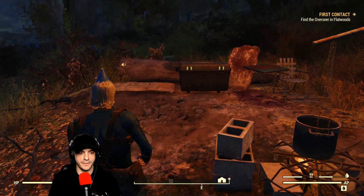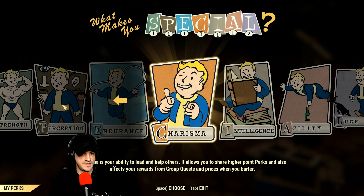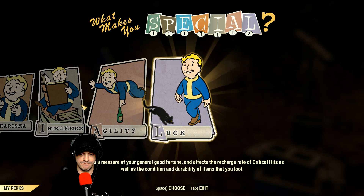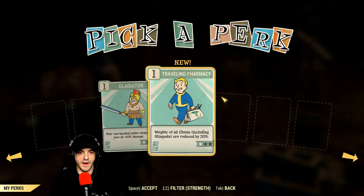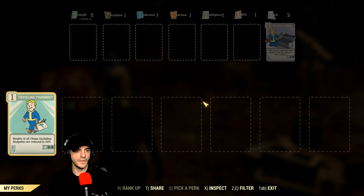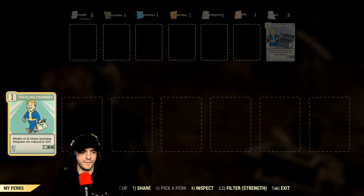So now we've got a little bit of a mission — we need to find the Overseer. Also, while we're doing that, let's go ahead and level up. We've leveled up our Luck. We'll go a little Strength here. Now we pick a perk — Traveling Pharmacist. Weights of all chems are reduced by 30%. Let's do Traveling Pharmacist. We'll accept that. So we equip one card for each letter. Fair enough.